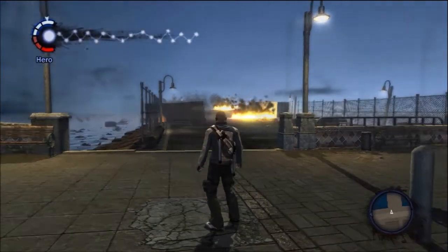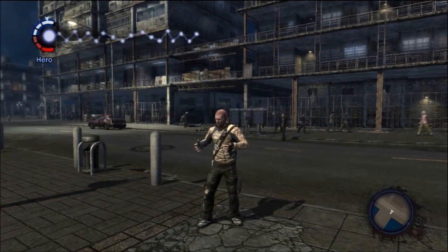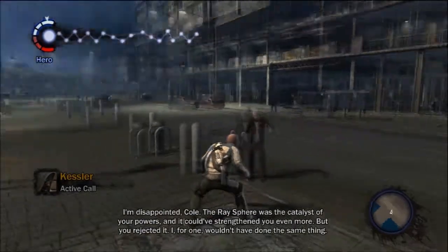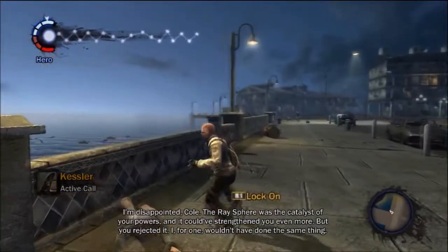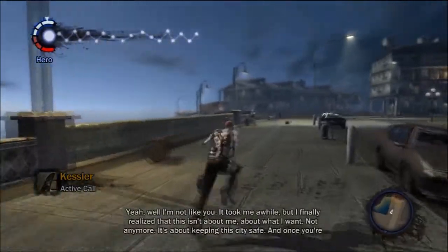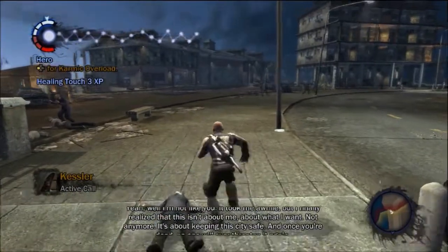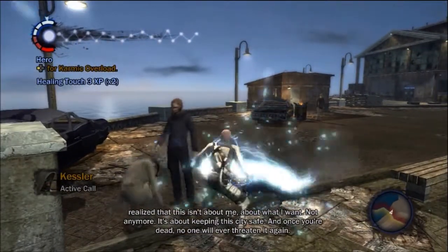Kessler is going to talk to me now, so I'm going to be quiet. How did I get evil? I did the good thing — it's because I got some evil rating when I lightninged once, but I did the good thing. I'm disappointed, Cole. The ray sphere was the catalyst of your powers and it could have strengthened you even more. But you rejected it — I, for one, wouldn't have done the same thing. Yeah, well, I'm not like you. It took me a while, but I finally realized this isn't about me, about what I want — not anymore. It's about keeping this city safe, and once you're dead, no one will ever threaten it again. That remains to be seen. Meet me at the Staten building.